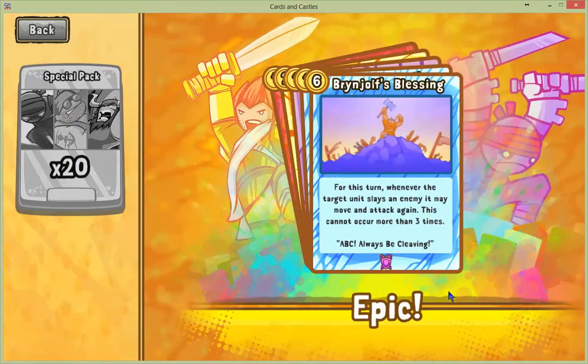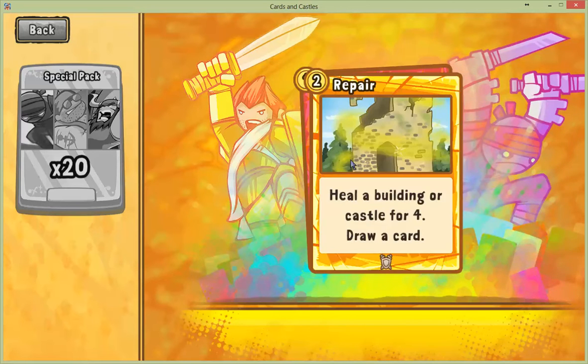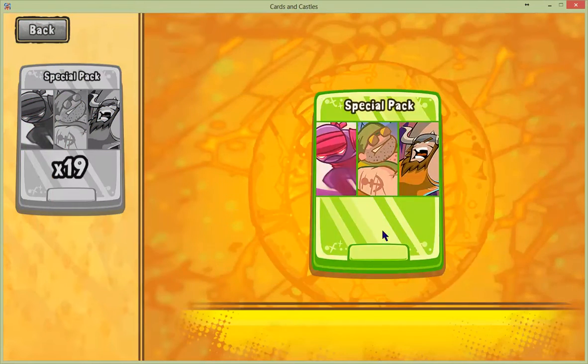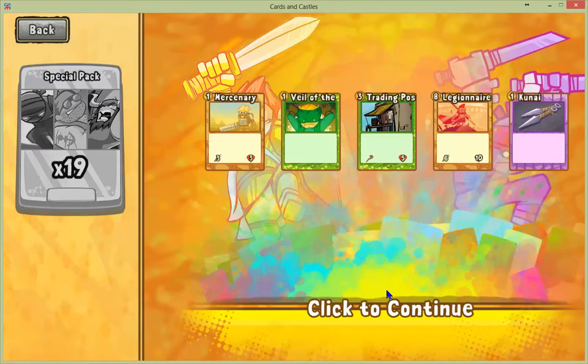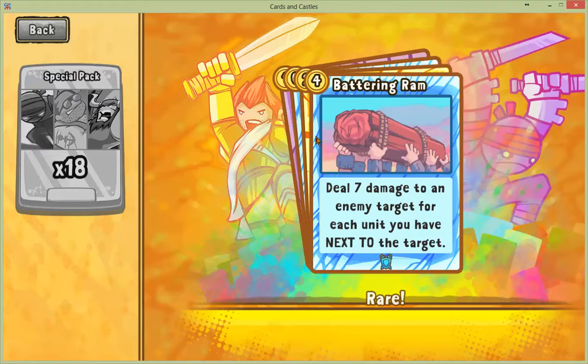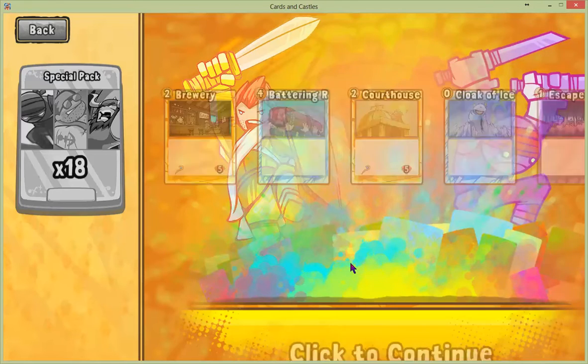Got plenty of packs to burn here. Inferno seems interesting — that's a lot of damage. Well, that's really strong, we have seen that play. Brynjolf's Blessing: whenever the target slays an enemy, it may move and attack again. This cannot occur more than three times, but doing it three times is probably the game. 20 packs to go!